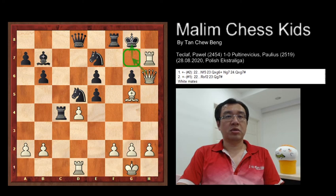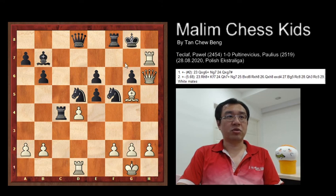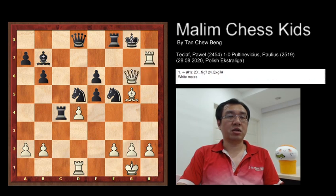If knight moves to f5 to control the g7 square, then white can just capture the pawn because it is not protected by any pieces, and continue to checkmate the king. For example: queen takes g6, knight to g7, and queen captures g7 — checkmate.